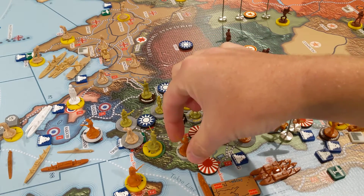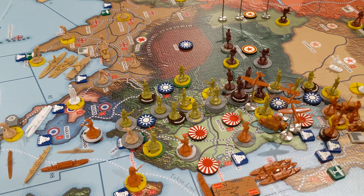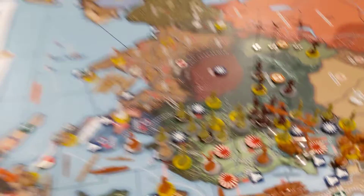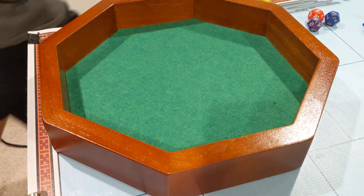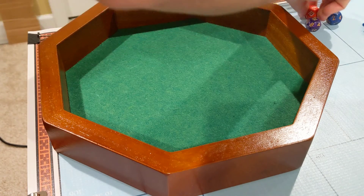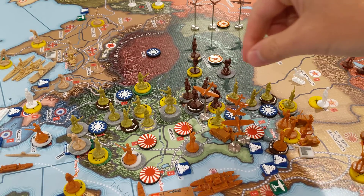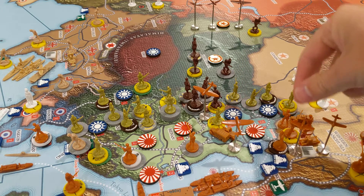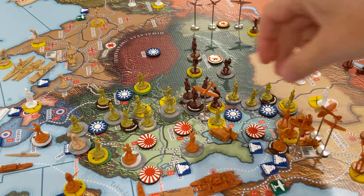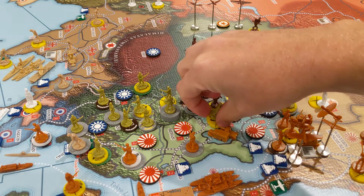This one up here — in the interest of time I'm going to assume somebody gets a hit on that militia. We're going to roll the militia at two or less to see if that militia can get a hit back on the Japanese. He misses. So I'm going to move all these planes back to Jehol where they came from — a nice strategic location.